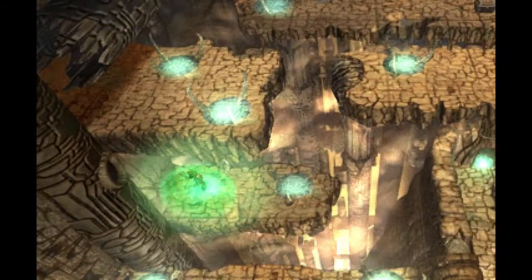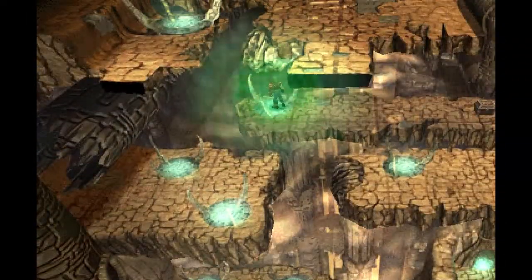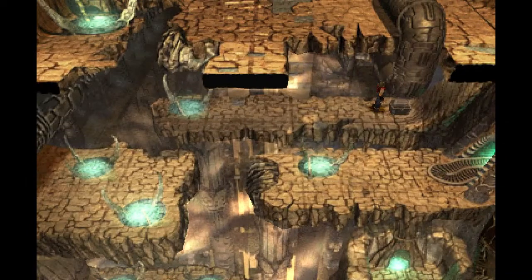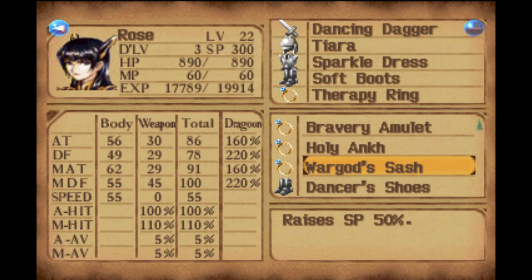I also got some key magic which I'm definitely going to be using. I just wanted to get this item to see if it's the item I'm thinking of, and it is Dancer Shoes. Dancer Shoes can be equipped by any female, which is a good thing. Very good thing.